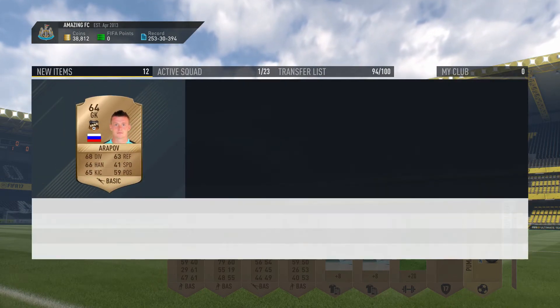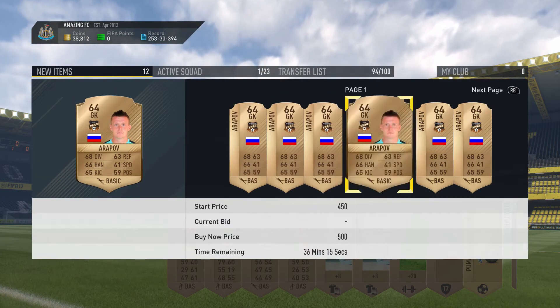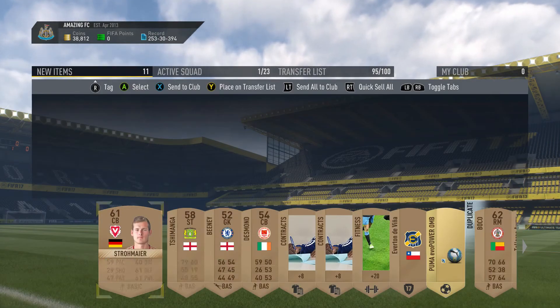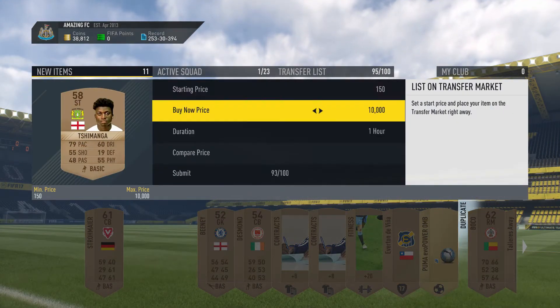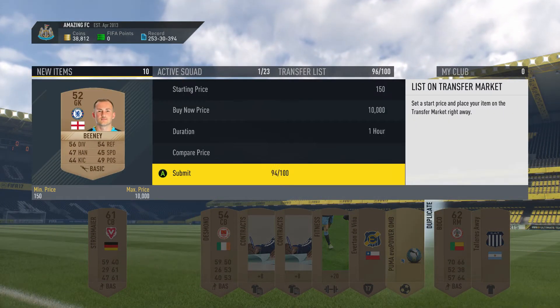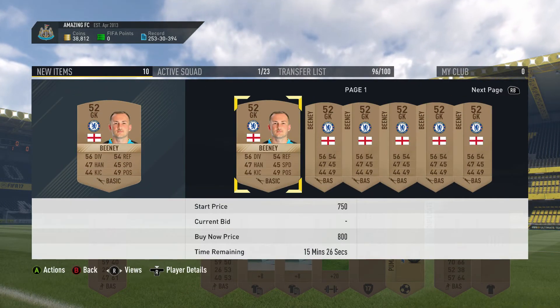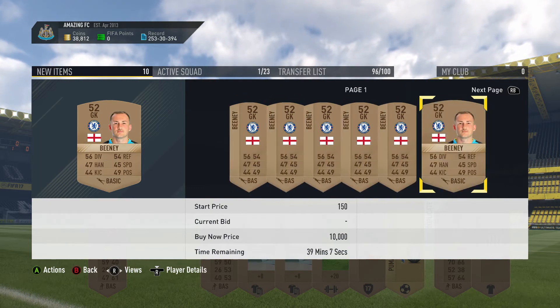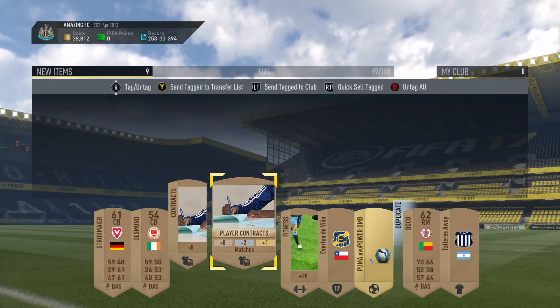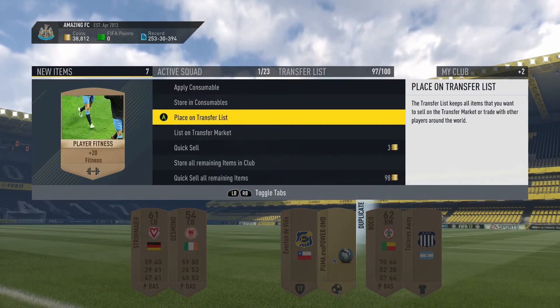English players always sell and Premier League players always sell as well. So that Russian guy is going to go for 200 coins, and an English player will sell for 200 coins. We've got a Chelsea player — he's going to go because of the BPL Harry Kane SBC, so we're going to get about 350 coins. There's a bit of profit off that pack.